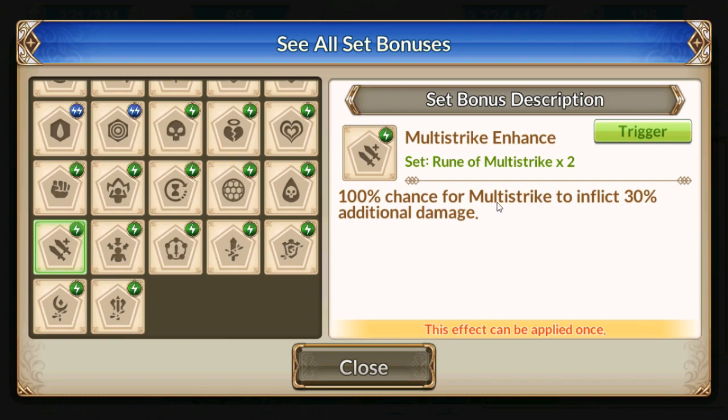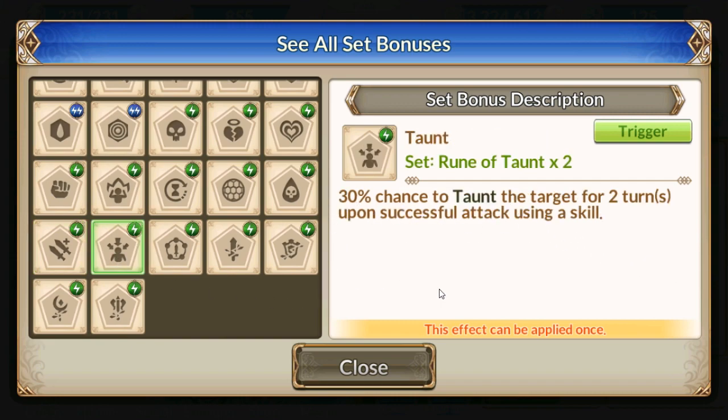So I might use this on my Ashley — that can actually be good. I might use Burst, Frenzy, and this. So many builds I can go with now.